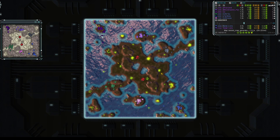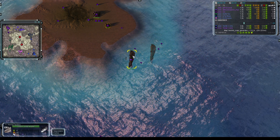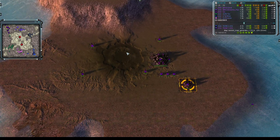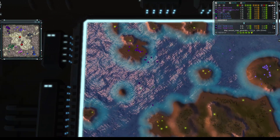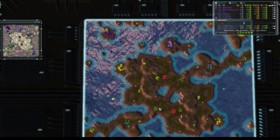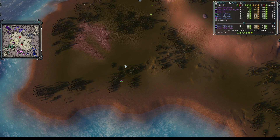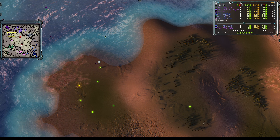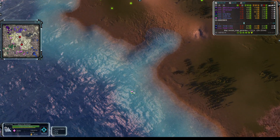Two and a half minutes in, our ACUs and engineers are leaving their main bases. Up at the top left, I-Say is already getting to work on naval yards — nearly one and a half done. It's a tiny island with not much going on: just a crater for mass, a hydro, and one extra mass on a plateau he can't reach yet. His comm is heading towards the mainland with an engineer preceding him. We've got scout air and interceptors out, and one T1 bomber from Olex homing in up towards the top-left corner and I-Say's base.